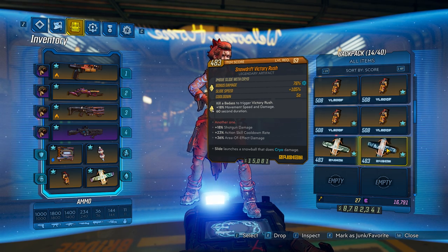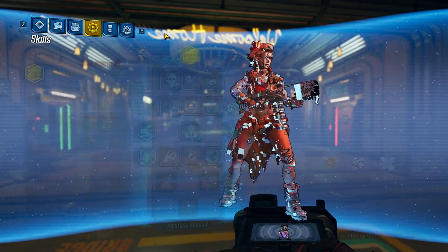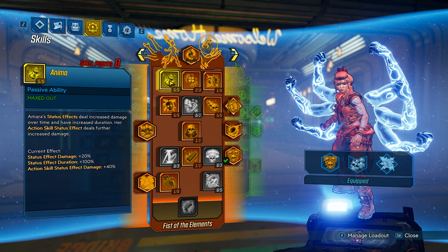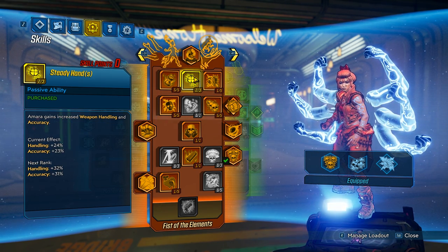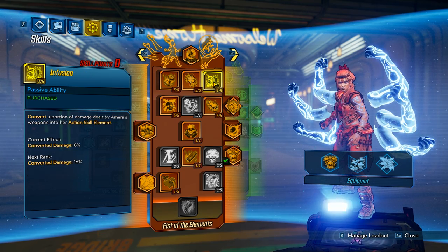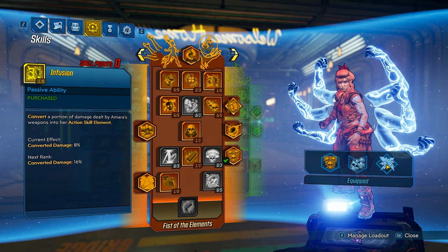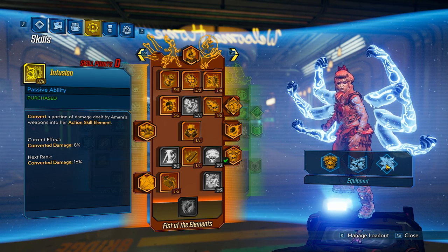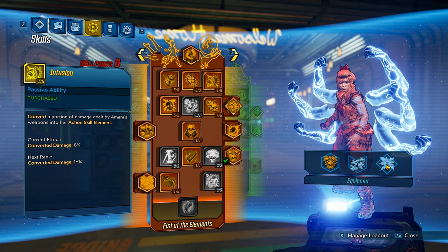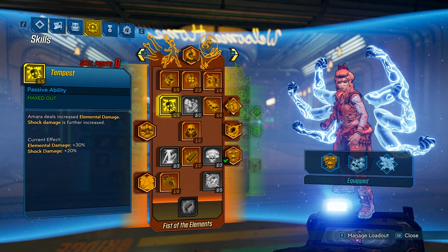The more speed you have the more damage you have, so if you slide at full speed with a Snow Drift you can pretty much one-shot most bosses on Mayhem 4. Now let's go over the skill tree. Anima gives us more damage and duration on status effects — combine that with the Driver COM and Elemental Projector to keep speed and damage up. Two points into Steady Hands just to move down the tree. We're focusing on the Lob so handling and accuracy aren't a huge deal, especially since we'll be point blank. One point into Infusion applies our augment element to our gun.